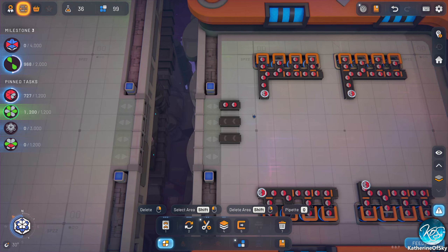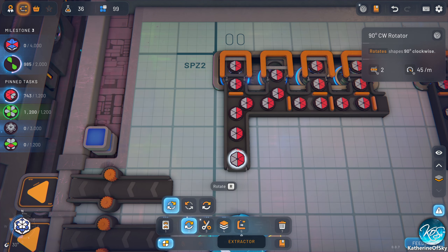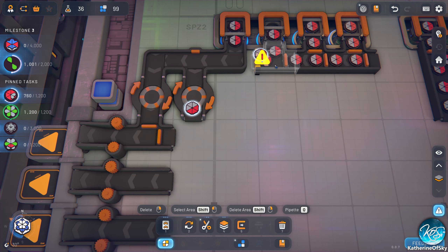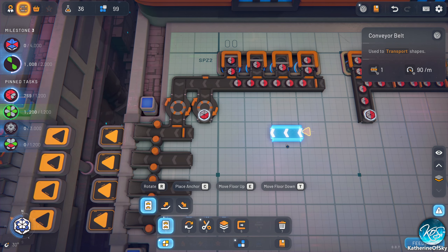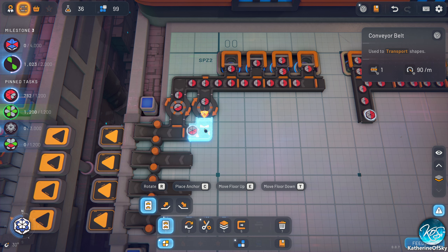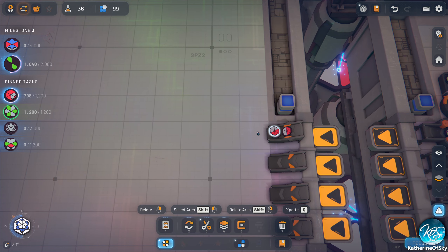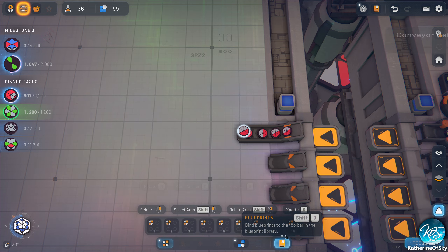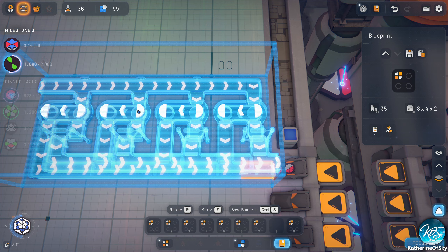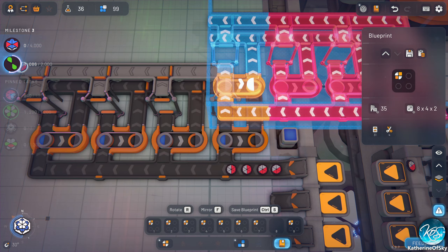Let's just grab this and put it down and figure out what we want to do here. Let's take these off. We're going to do a splitty slicey thingy — cutter lift, yeah there we go, flip it around. Okay, so we're going to get these things going.